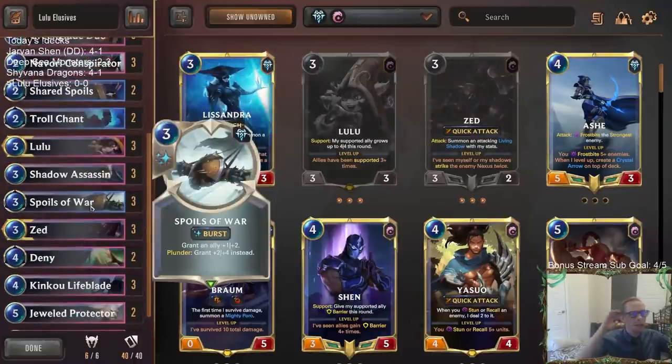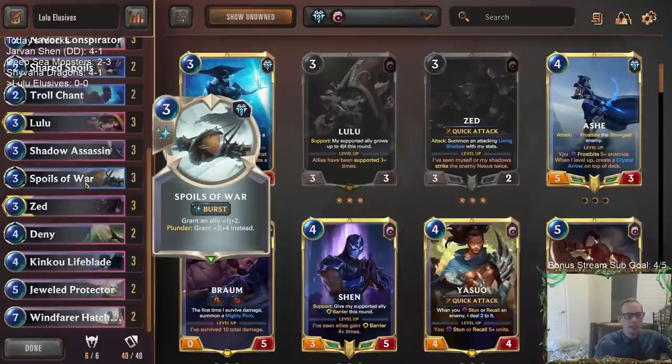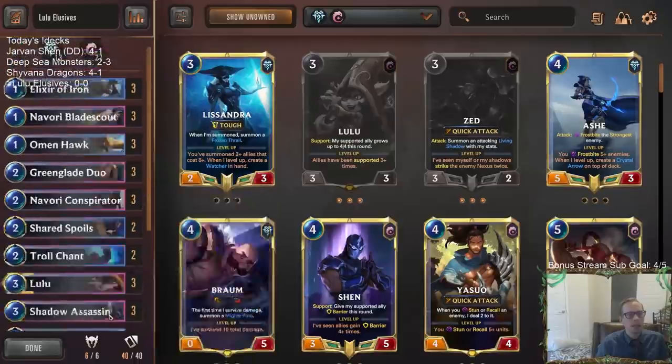We got one new card in here: Spoils of War, which is going to be a protection spell and also a buff spell — mostly the plus one, plus two. If we do turn on Plunder, we can get the plus two, plus four, which is a permanent buff. It's kind of like Twin Disciplines — same mana, you get one power and two health, but permanent. So that's pretty nice.